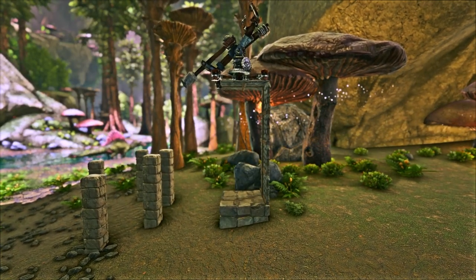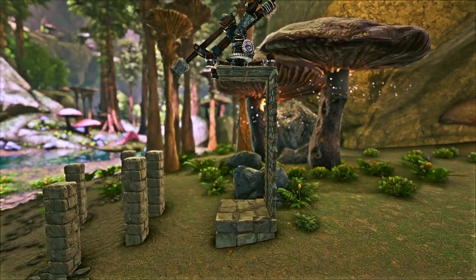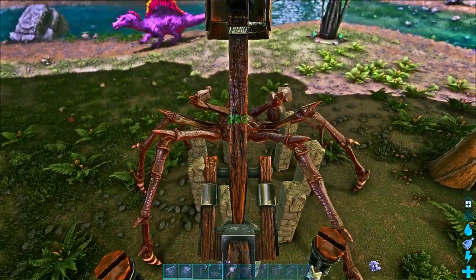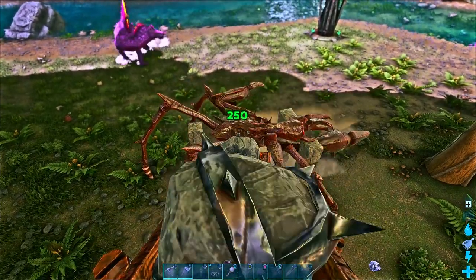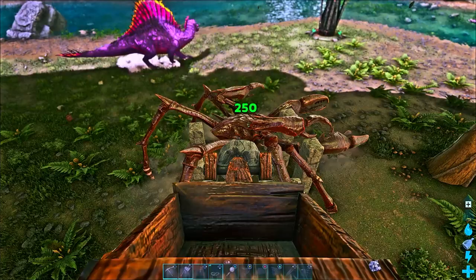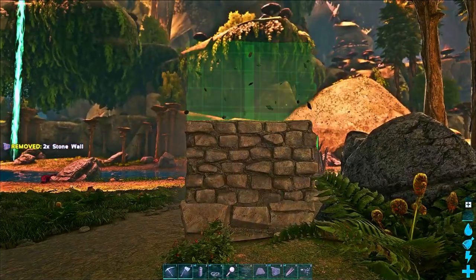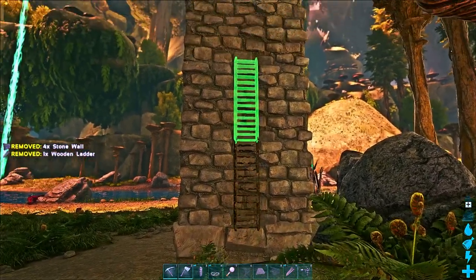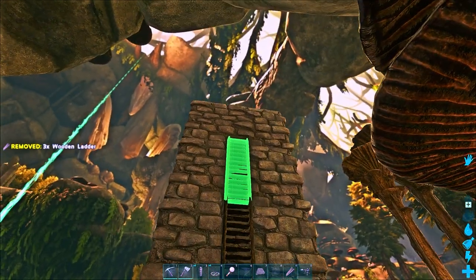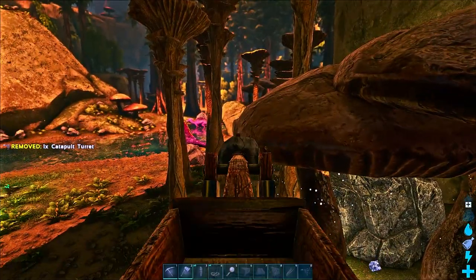What I've been finding a lot of success with is building a little platform for the catapult turret so that it sits above the Carcanos, allowing me to aim pretty much straight down without much risk of hitting its legs. The key to this build is keeping the platform fairly close to the trap, right around two foundation lengths away. Build walls four high and put a ceiling on the last wall, making it look like an overhang. Get yourself some ladders so you can climb to the top and place the catapult turret somewhere in the middle of the ceiling.